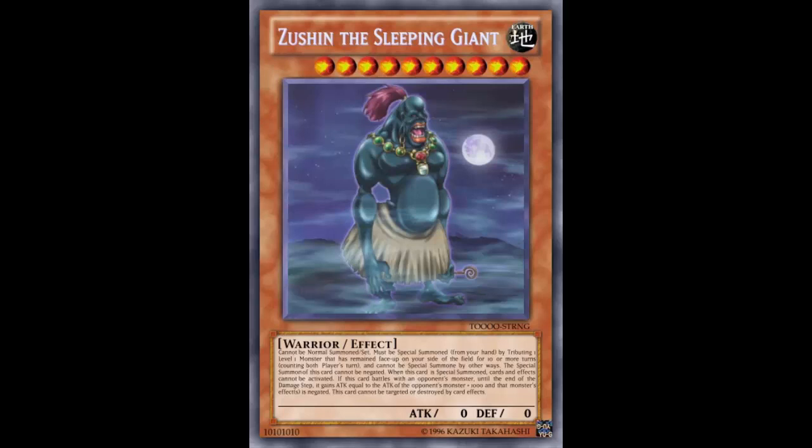When this card is special summoned, card effects cannot be activated - you cannot do anything until Zushin's summon has resolved. When this card battles an opponent's monster, until the end of the damage step this card gains attack equal to that monster's attack plus 1000, and that monster's effect is negated. The other Zushin doesn't negate the effect of the monster it battles, but this version does.